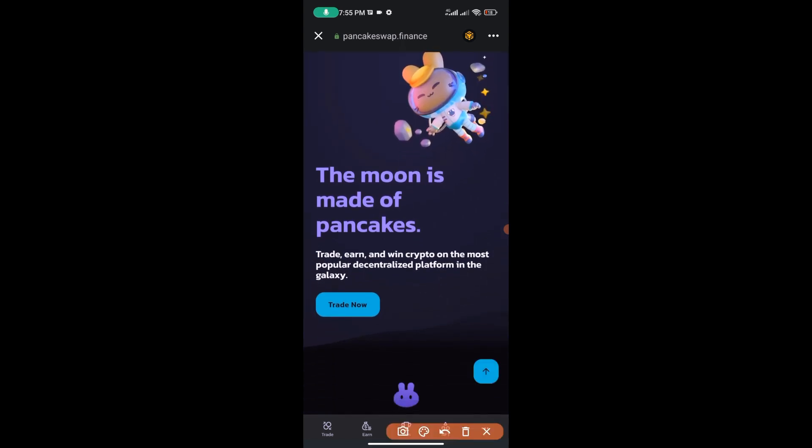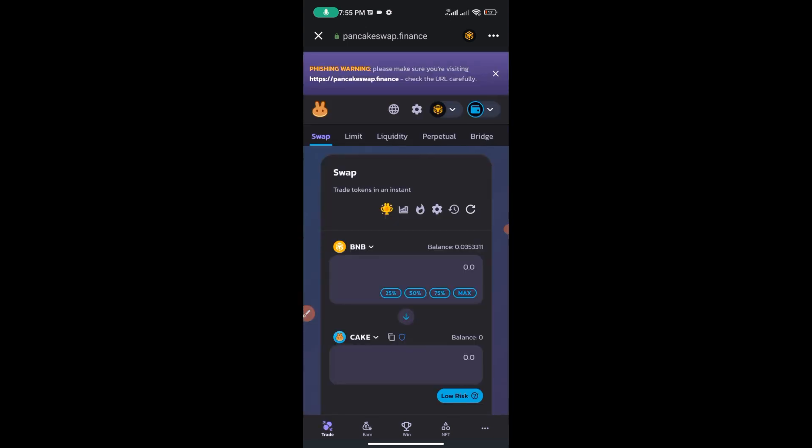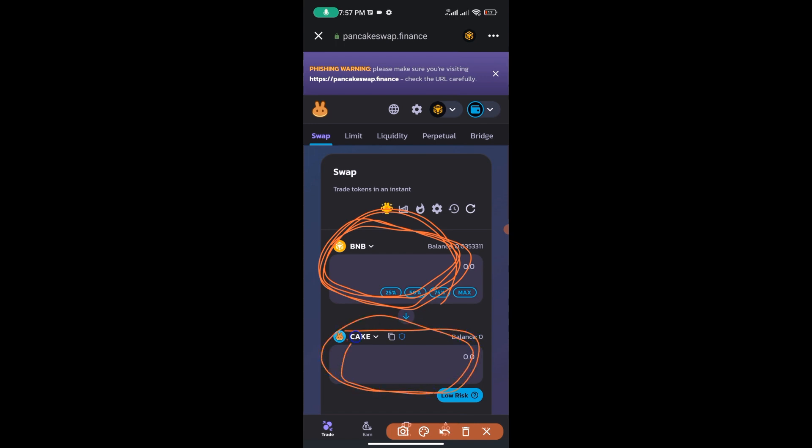Scroll down to the Trade option and hit 'Trade Now.' This is the page where we're going to trade and buy our Digimon token. The only way you can trade on PancakeSwap is by having BNB — and not just any BNB. You need BNB on BNB Smart Chain, specifically the BEP-20 BNB, because the BEP-2 BNB will not work. I'm going to be trading with BNB. The top field is the token I already own; the bottom field is the token I want to buy.